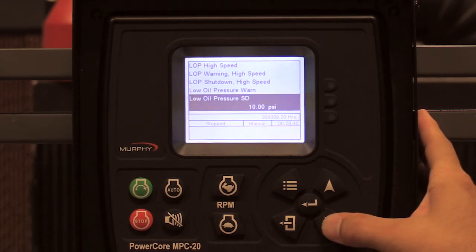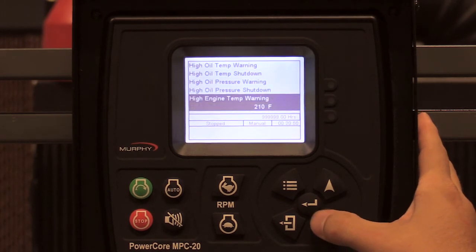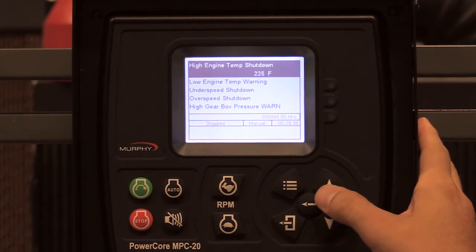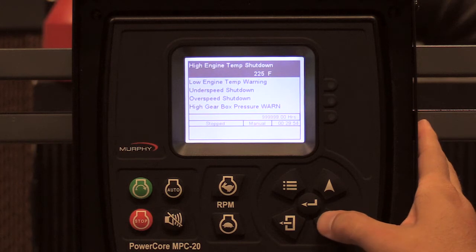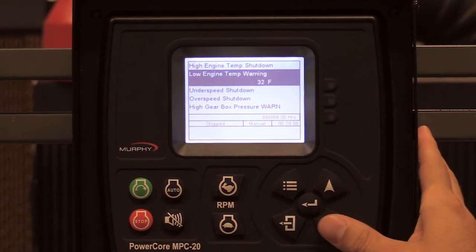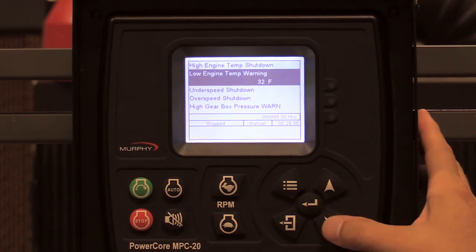Scrolling down from low oil pressure shutdown to engine high temp warning: it warns at 210 degrees Fahrenheit by default — you can raise or lower that depending on the engine. The shutdown is at 225 degrees Fahrenheit, also adjustable. There is also a low engine temp warning, which you can raise or lower; usually you will not have that warning active.